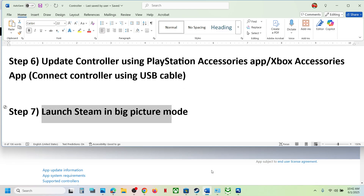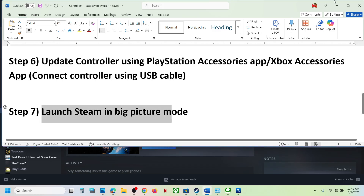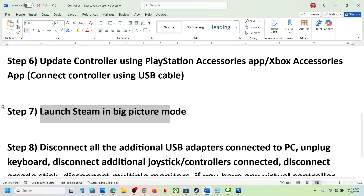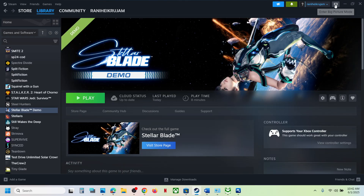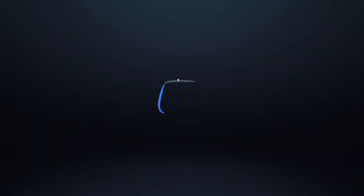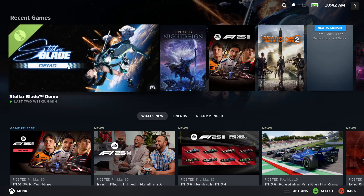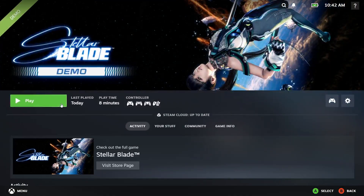The next step is to launch Steam in Big Picture Mode. Go to Steam and at the top right you will see the Big Picture Mode icon — click on it to enter Big Picture Mode. Once Steam is in Big Picture Mode, launch the game and check.